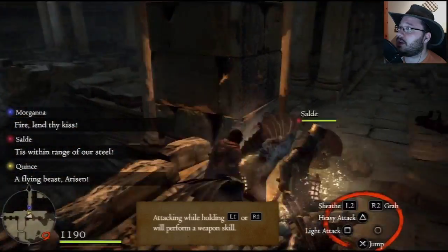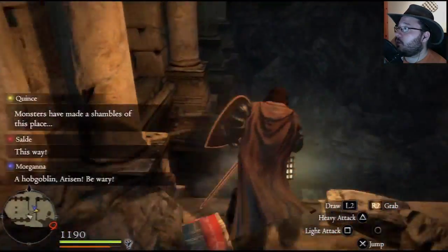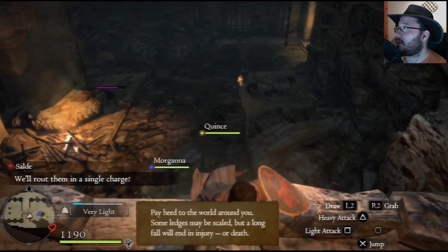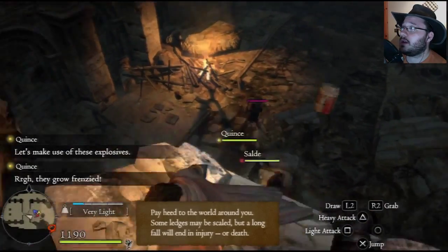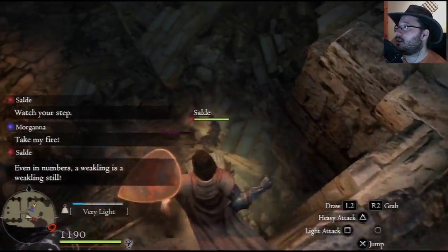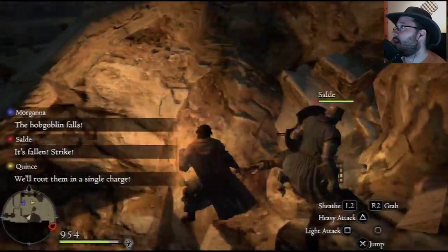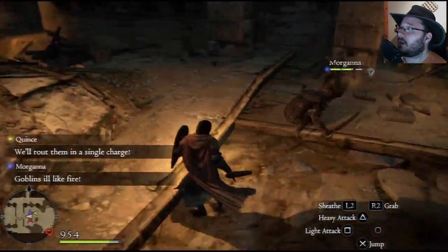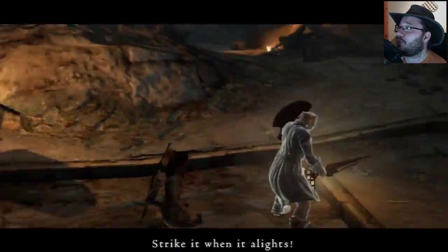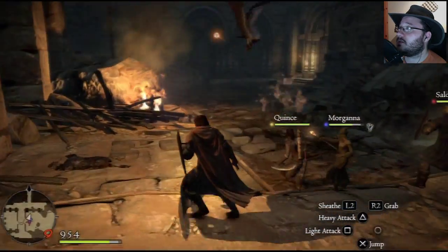One thing I don't like is that you can't really take a full support role — at least not in the demo yet. Now we're approaching the boss. The sound in the game is really, really good — the sounds are looking pretty solid. This is apparently a pre-beta version of the game. It hates fire, so the mage is going to set it on fire.